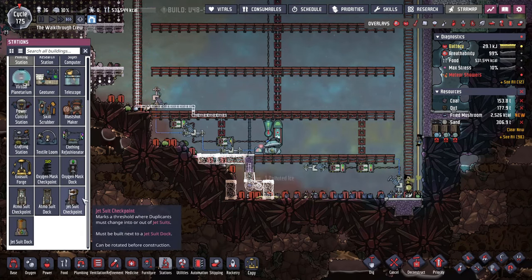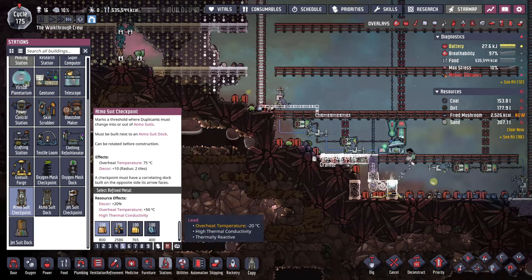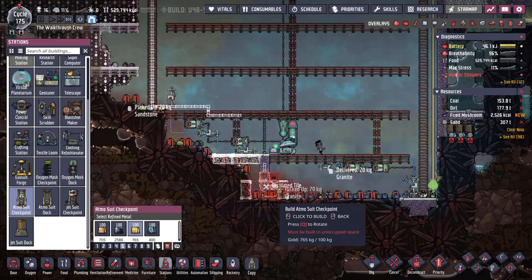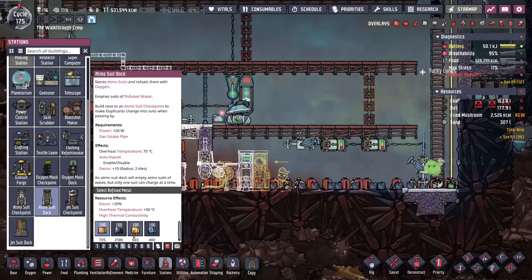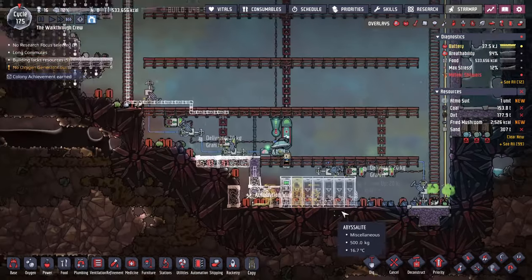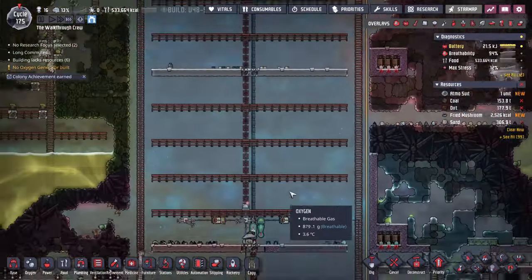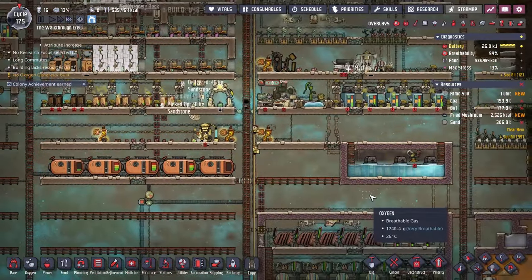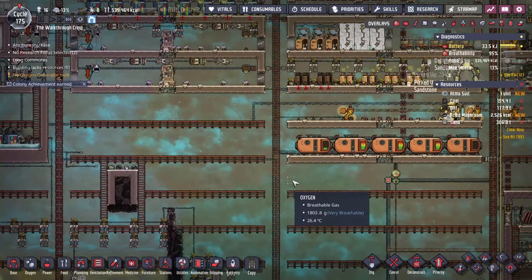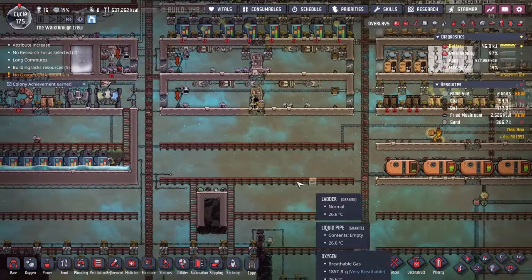In our stations — once you start hitting the bottom, you're going to probably get a little bit of lead. Try to just use any other type of refined metal for these stations. The lead may just get too hot and overheat, but we'll cover that more once we actually get it sorted. We've got enough suits — this should be plenty. The other thing we also need for these suits is a place that's going to be getting oxygen out of our base and into our suits. So somewhere near where you're going to be producing oxygen, you're going to want to put together a small area with some pumps and gas reservoirs.